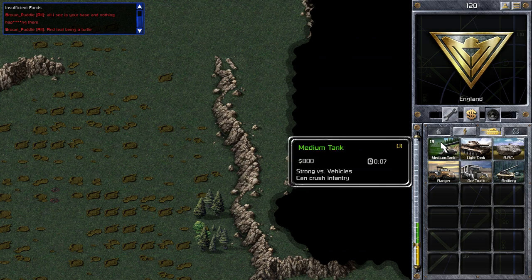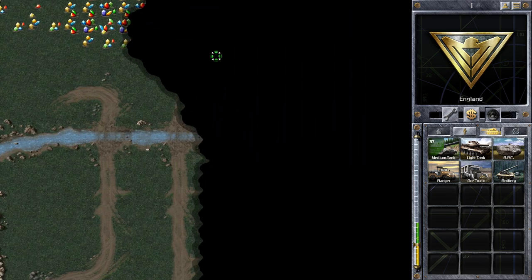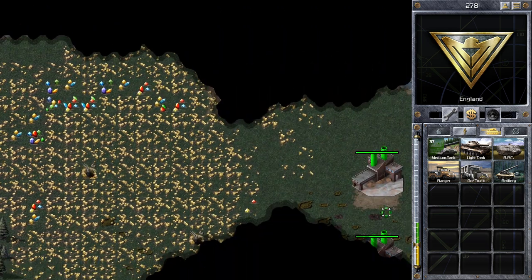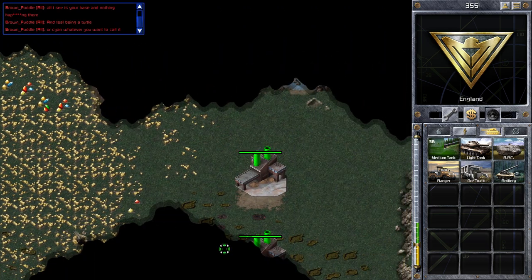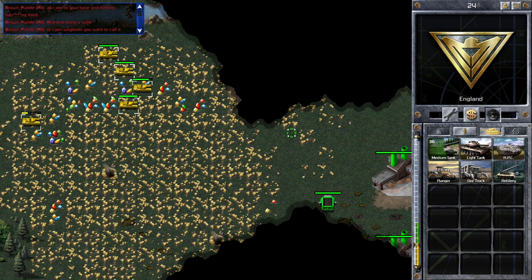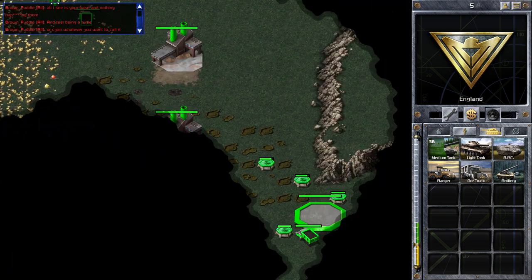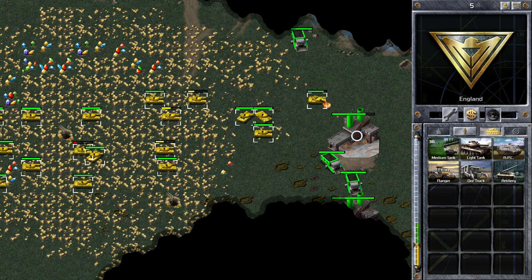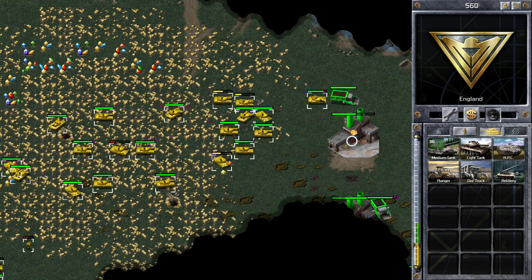I'm going back to the big ore patch. My ore trucks are now mining from the gems, but it is quite a long distance to travel. It doesn't look like he has any ore trucks here — wait, he's got one. So while we're here we'll probably destroy those couple of ore refineries, which will just make his ore trucks have to travel a bit further.